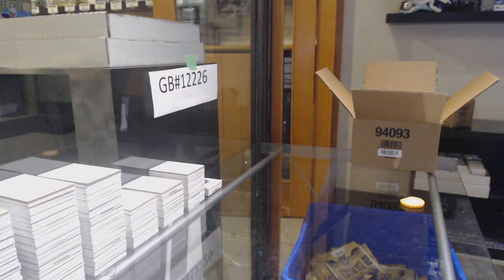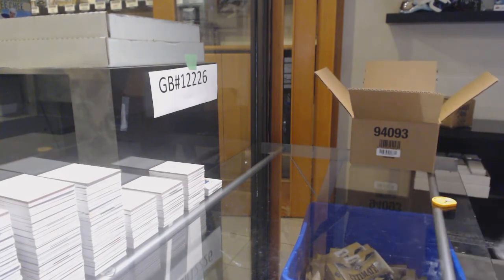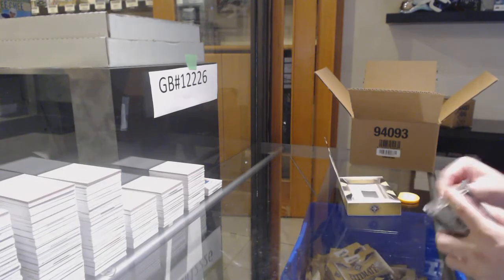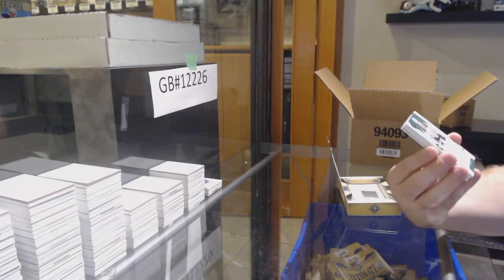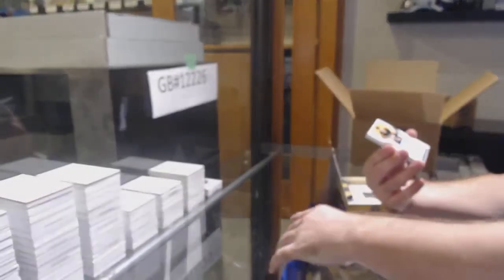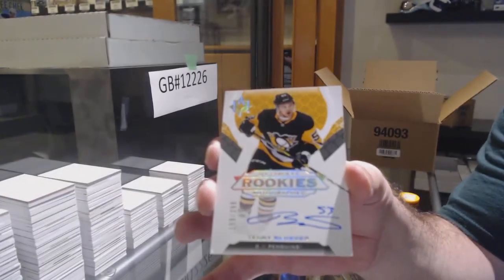It's shield time — I'm calling this right now. In my honest opinion, JT, I feel like that master case is where the shield is gonna come out of. I don't know why I feel that way but I just feel that's where the shield's coming out of. We've got a Dallas Stars 149 Joe Pavelski, and we've got a 299 Teddy Blueger for the Pittsburgh Penguins.